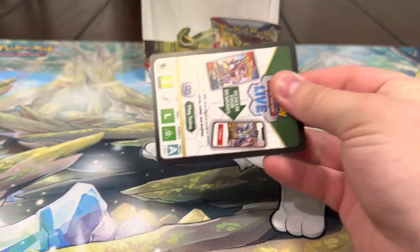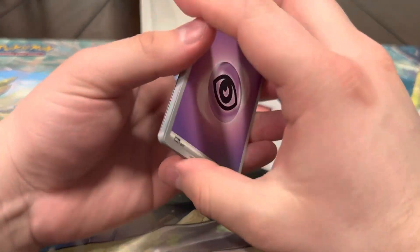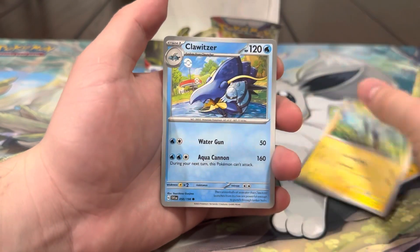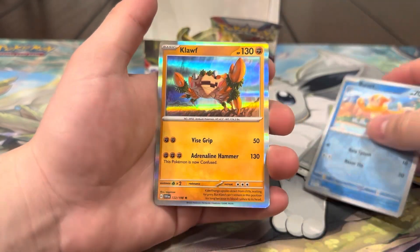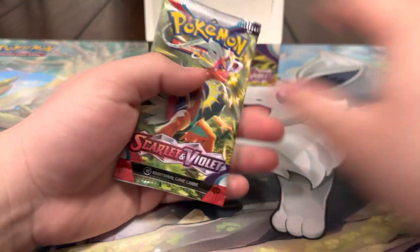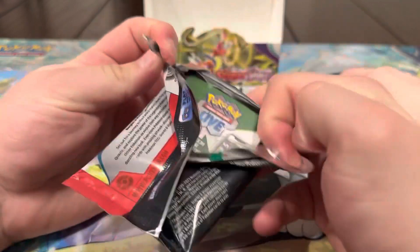Two packs left — I'm more than happy with our hits though. Psychic Energy, Tarantula, Riolu, Magneton, Clawitzer, Hypno, Beach Court, Sandaconda, Potion, Weasel, and a Cloth — very nice hollow. All right, last pack of the video — let's see what else we can get from this Koraidon pack!